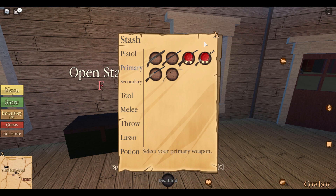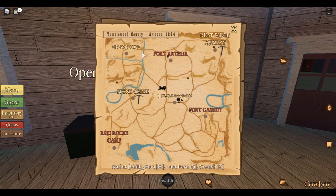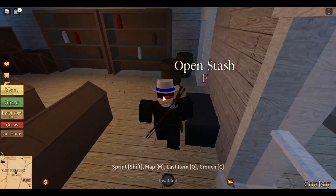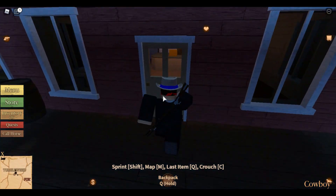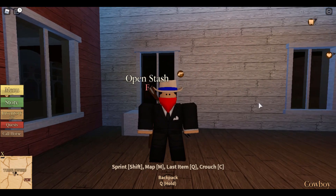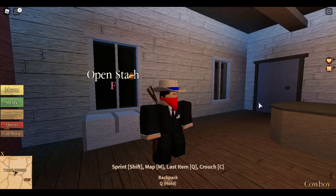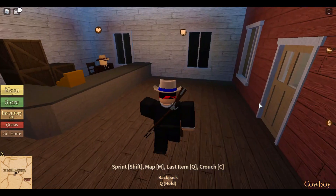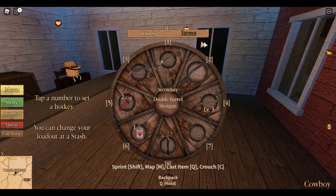That's pretty much all you need to know about the stash. You can press M and find stashes anywhere — in cities, in forts, in shops. They're pretty easy to spot. Let me show you, for example, over here at the health shop. They come in different colors, so sometimes they may be a bit harder or easier to see, but you should find them pretty easily.